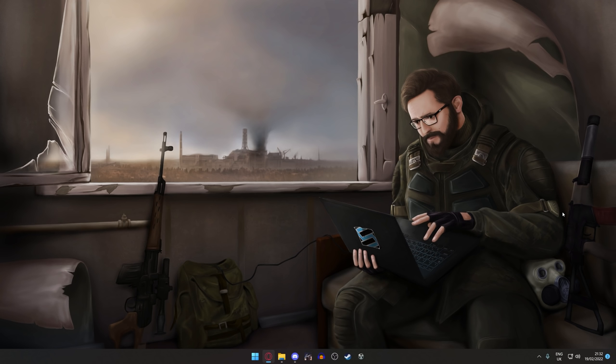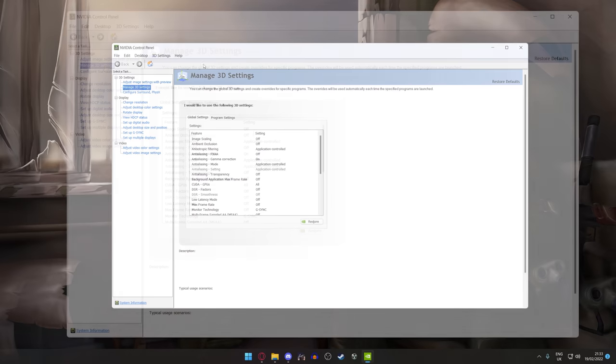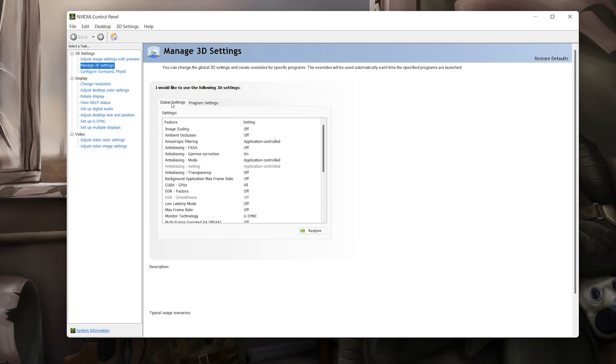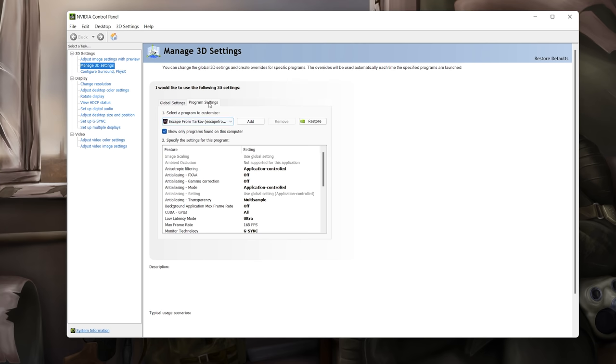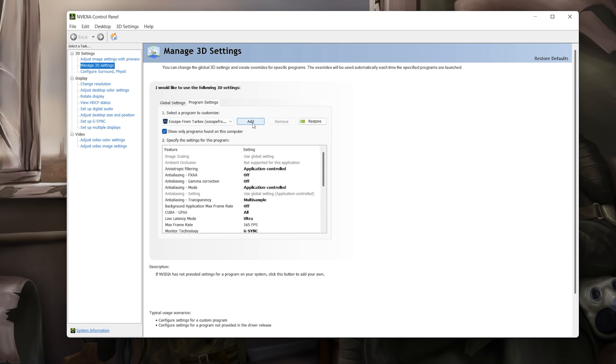Now we can go outside of the game to improve FPS even further. Starting with the Nvidia control panel — if you're not an Nvidia user, skip to the next chapter. To open it, right-click on the desktop, go to 'show more options', and click Nvidia Control Panel, or right-click the Nvidia icon in your taskbar. Go to 'Manage 3D Settings', and under 'Program Settings' find Escape from Tarkov .exe. If it's not listed, click 'Add' to add it.